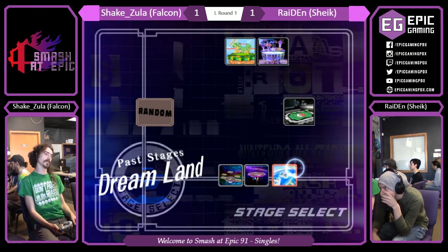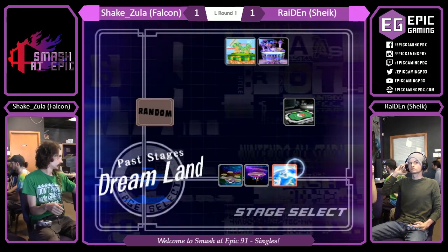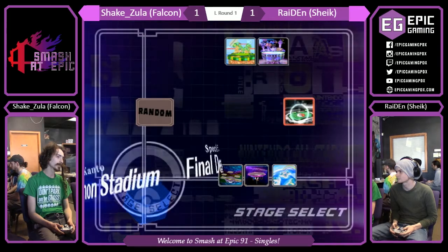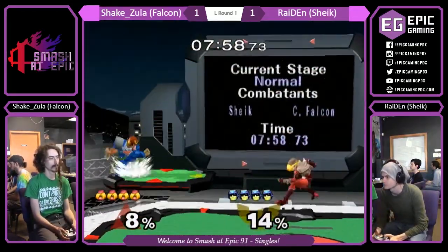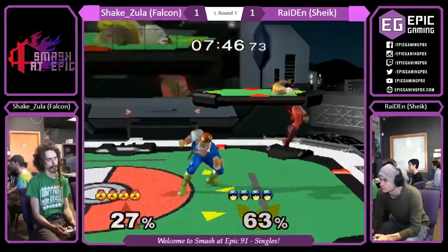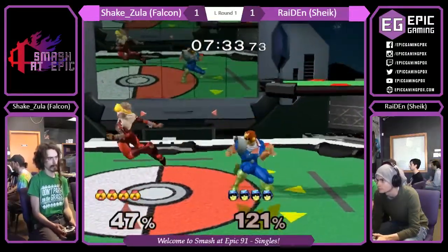1-1 — where are they going to go? They're staying on Dreamland? Zula's pick, right? Zula is groaning very loudly right now, thinking about what stage Sheik is going to take him to. It is Zula's pick because he lost. I think Pokemon is kind of the best pick here — Pokemon is a solid choice. I think Falcon does best with jank, and Pokemon has the jank transformation. There are a lot of ramps. It rolls right into that back air — nice patience. Not quite getting some of these combos, and that's what's really killing it. On that Dreamland game at the end, he just nailed every single one and deleted those stocks.